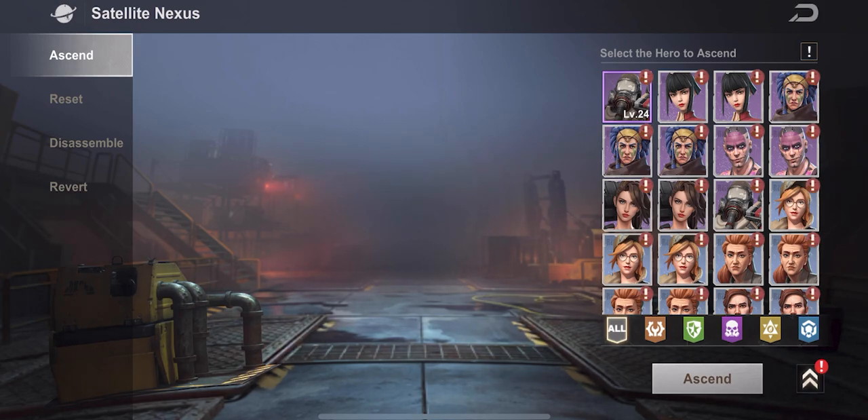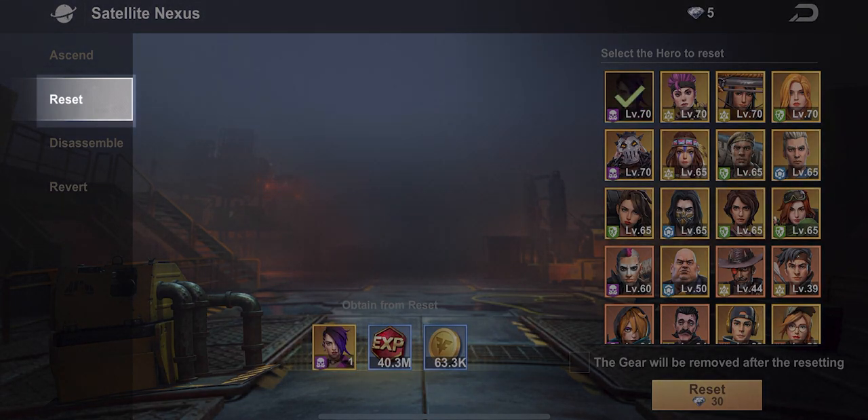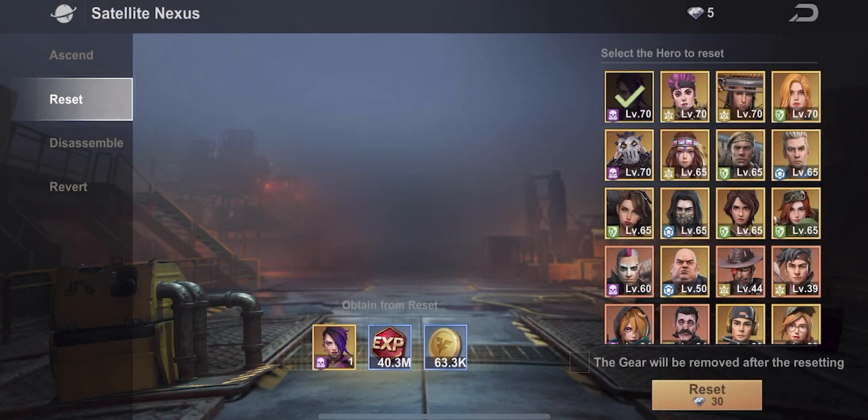First I want to talk about the reset option. The reset option only resets your hero down to level one. It will give you your momentum coins and your experience back, but it's not going to give you all the heroes that went into your character.